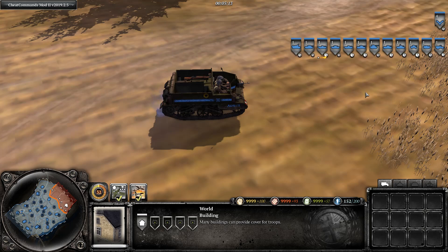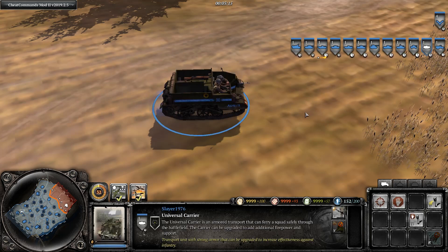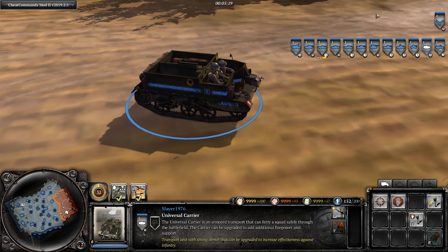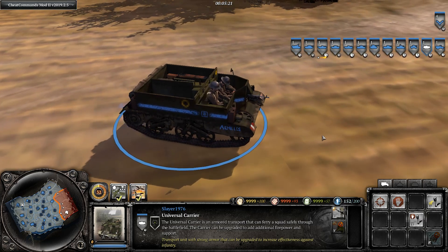Let's start in the base with the lightest vehicle of all: the Universal Carrier. The Universal Carrier is a very small vehicle. It's actually a vehicle that was produced before the war, and when the war broke out it turned out to be very useful. It has a crew of three — you can see two here, but in reality there are three guys driving this little carrier.